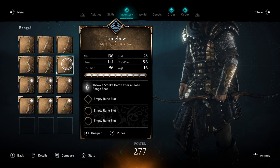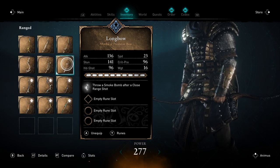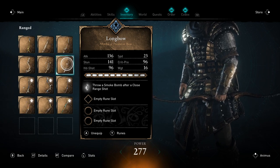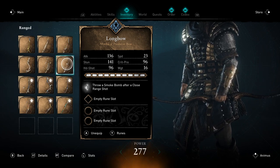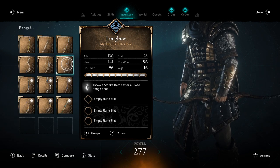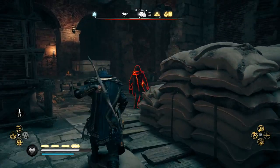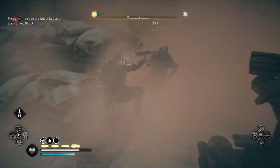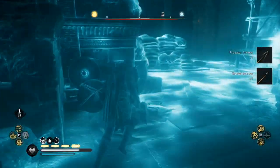The third weapon on our list is the longbow. It's a pretty cool bow — it just looks absolutely beautiful. The attack is 136, the stun is 141, headshots do 96 damage, speed is 23 so quite slow, crit chance is 96, and weight is 16 so it's rather hefty. However its ability is pretty awesome, especially as a defense mechanism if enemies get up close: it throws a smoke bomb after a close-range headshot. Every time this triggers you can run away, hide, and carry on doing sneak shots. While enemies are in the smoke they can't see you attack, so they don't block, parry, or dodge you at all.